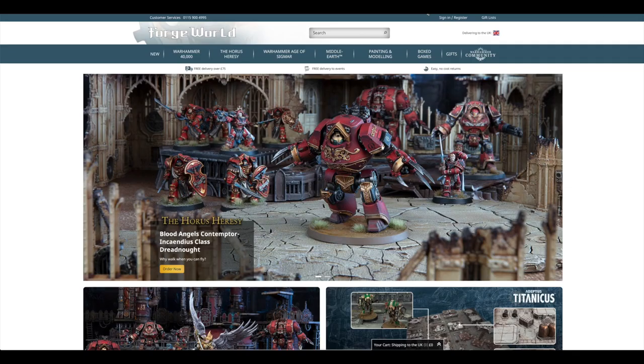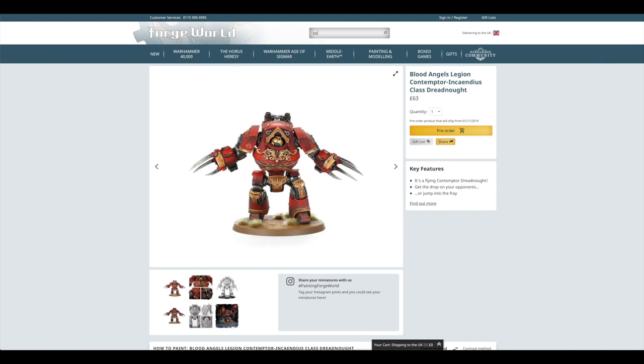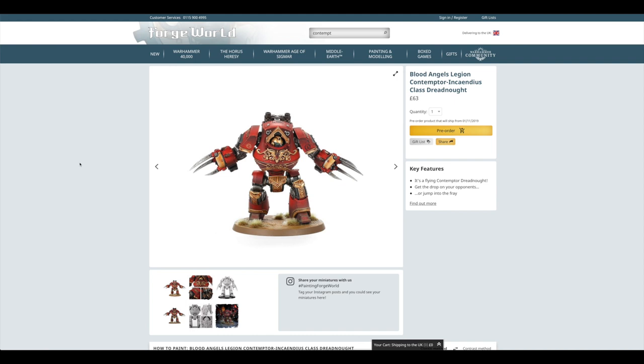Because November is the month they said Sisters of Battle would be coming out. So that's the news. Let's jump on over to Forge World. Let's have a look at this Dreadnought — this is the only pre-order on Forge World this weekend. It's £63. If you just type in a normal Contemptor, normal Contemptors are £38. Weapons are typically £11, so that's £22. That's £60 total, so essentially you're paying £3 more for that booster pack — it's not really that much more expensive.